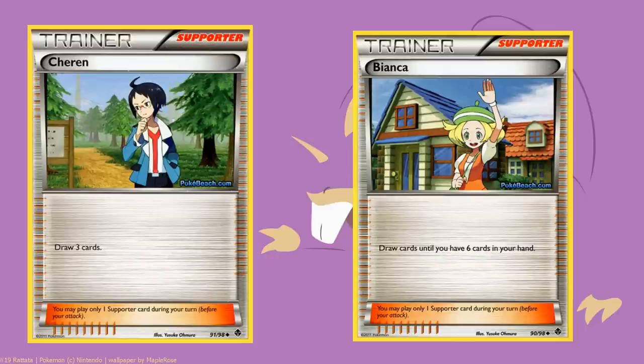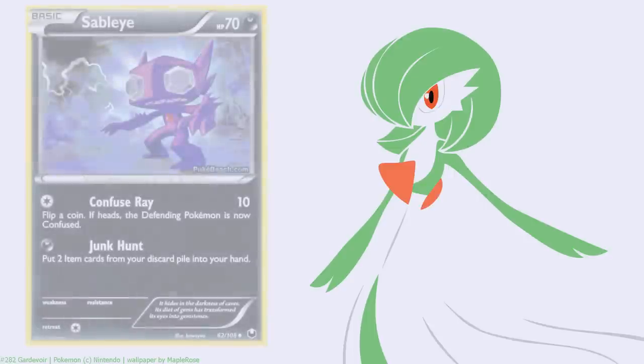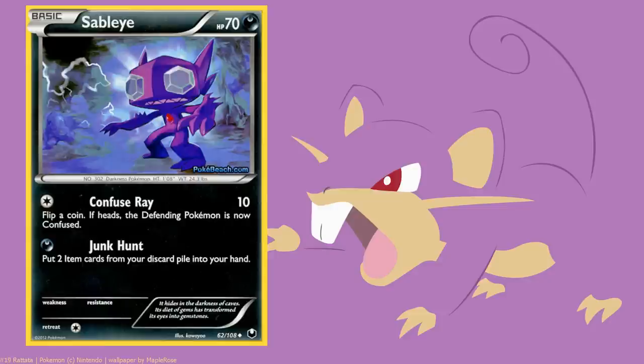Another big thing is the actual build of decks - will we see people starting to run dedicated starter Pokemon? We've already mentioned Emolga and Call for Family. We've also got Sableye - we've already got Hammer Time builds running two or three Sableye for its ability to get Trainers back and spam them. Will Sableye go up to four in a deck as a decent starter for dark decks, just to guarantee it and make use of its ability to grab Trainers? Plus with 70 hit points instead of 60, it's not easily donked - with Tornadus you'd need the DCE, the stadium, and a Plus Power.